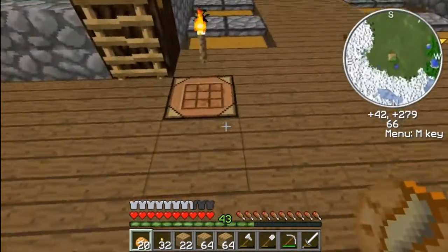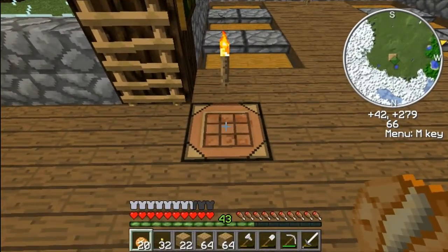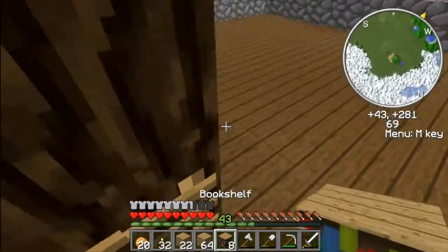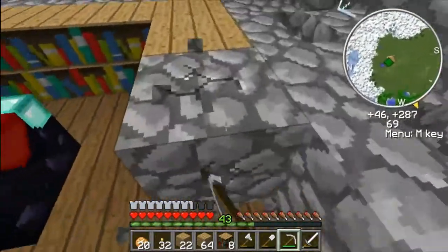Today we're gonna play some... Well, this is not gonna really be a quick episode. We're just gonna start out by doing this beautiful paper. So happy about this. Oh yes - hallelujah! We will finally enchant and waste these 43 levels.